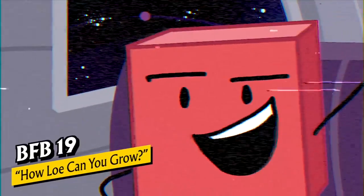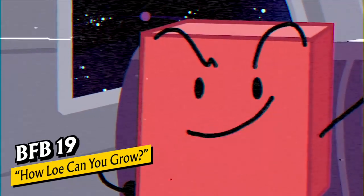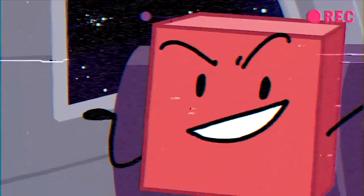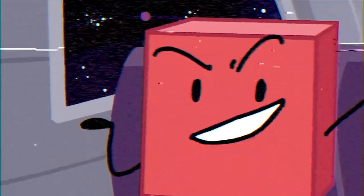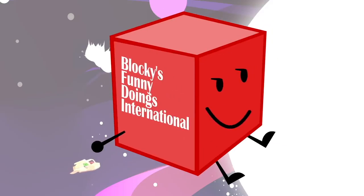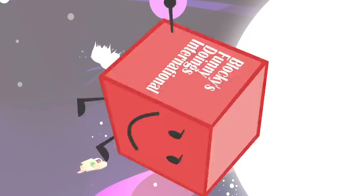Hey guys, for a prank, build a really shabby rocket ship out of cardboard. Give it to your enemy team, then as they fly towards the sun, watch them burn slowly and painfully. Check it out: 3, 2, 1. This program was brought to you by Blocky's Funny Doings International.